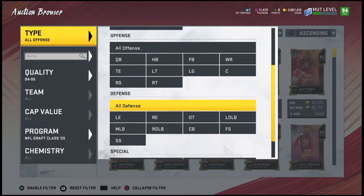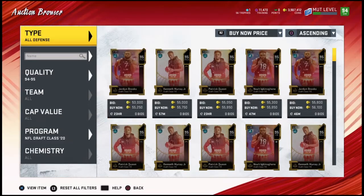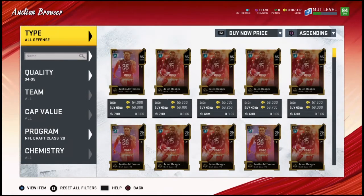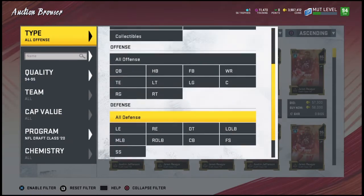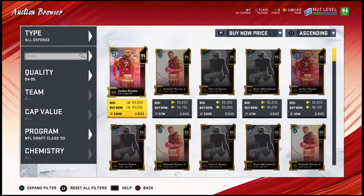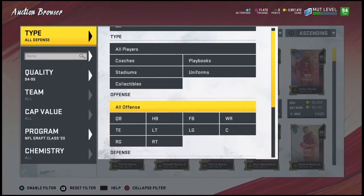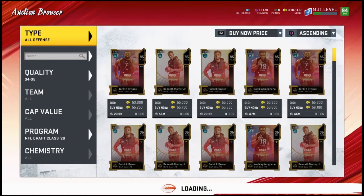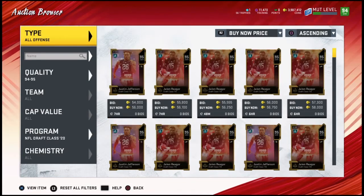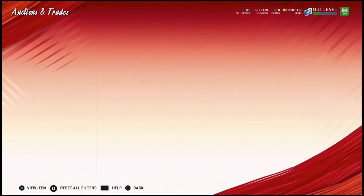Anything under 54,000 is pretty good — it's about 2.1 coins per training, which is solid because a lot of things you can sell for three coins per training or more. You can probably just flip offensive or defensive linemen on these, or filter by quarterback and go by positions as well.